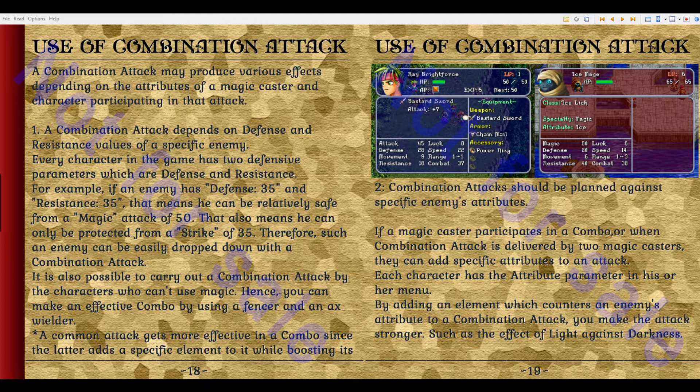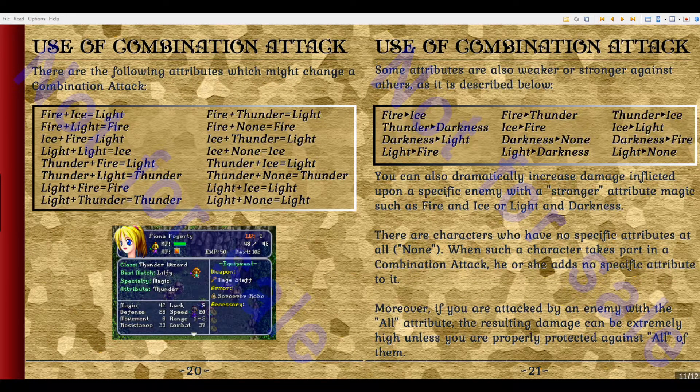Combination attacks should be planned against specific enemies' attributes. If a magic caster participates in a combo, or if the combination attack is delivered by two magic casters, they can add specific attributes to an attack. Each character has an attribute parameter in his or her menu. By adding an element which counters an enemy's attribute to a combination attack, you can make the attack stronger — such as the effect of lightning against darkness. I wish there were a weakness and resistance chart in here. There is one — I think it's right here. This is our chart right here — I'm going to keep this as a reference for later on. There are following attributes which might change a combination attack. For those of you who don't want spoilers — actually it's probably too late for that. Anybody who's into this game is not really going to have a problem with this.